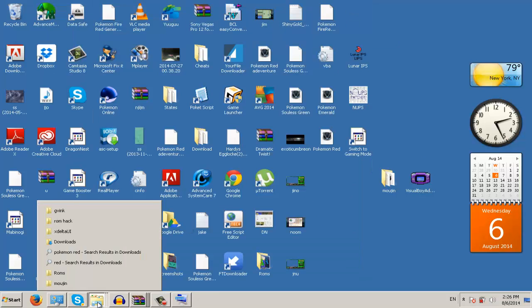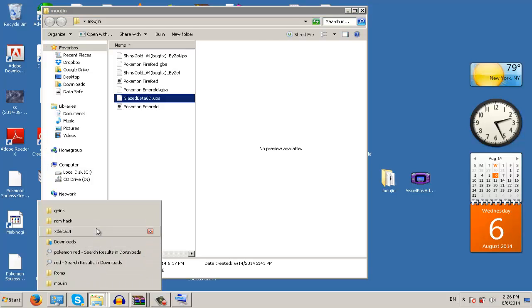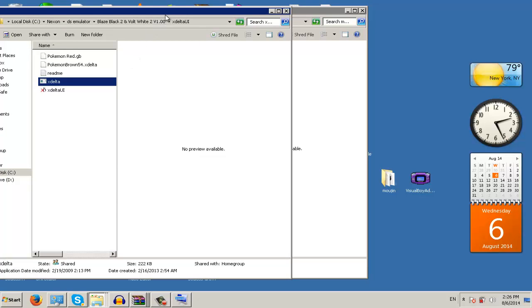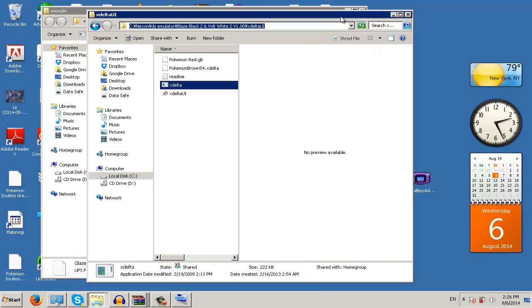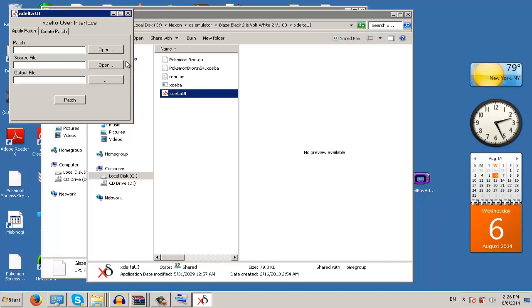Now we're up to the last one. There are probably more patch types, but these are the three I know. Next we get to XDelta. I hate XDelta GUI, so I use XDelta UI — I'll give you guys download links. XDelta UI is much better and it actually works.